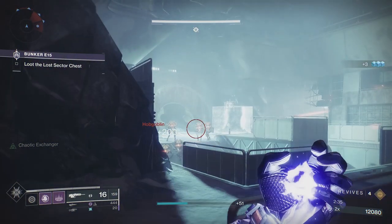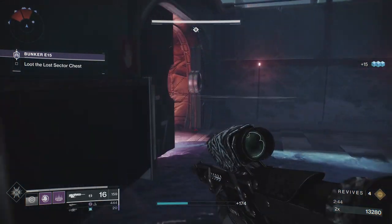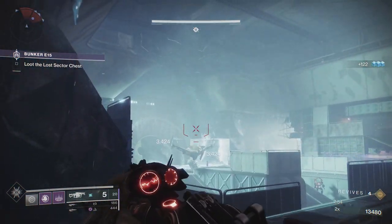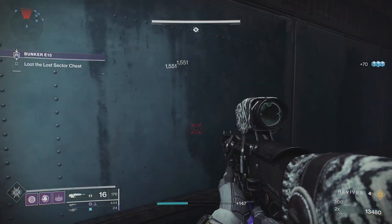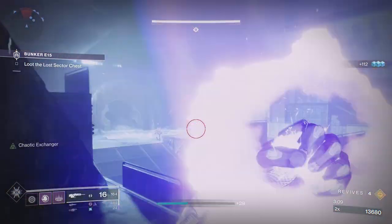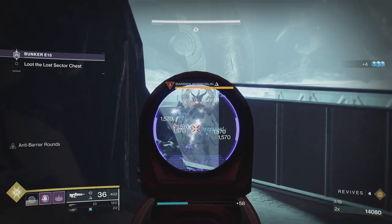There are two barrier champions in here. This is one of the additional champions you get. As soon as you clear those ads, you're going to get a Cyclops which we want to take down pretty quickly. You're also getting a Hobgoblin and a Cyclops, so I just jump up here and tag him a couple of times. I know some people are going to say what do I do if I don't have the Anarchy — listen, I'm under-leveled so I don't feel any way about using what I've got. I've tried to swap weapons for people that don't have the Anarchy, but we are under-leveled so I kind of have to go with this.